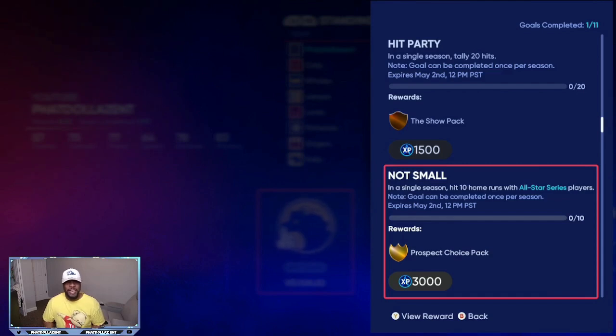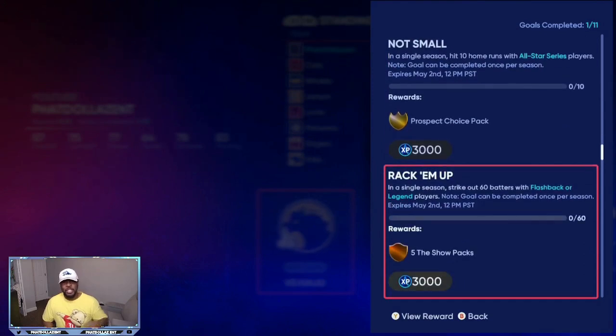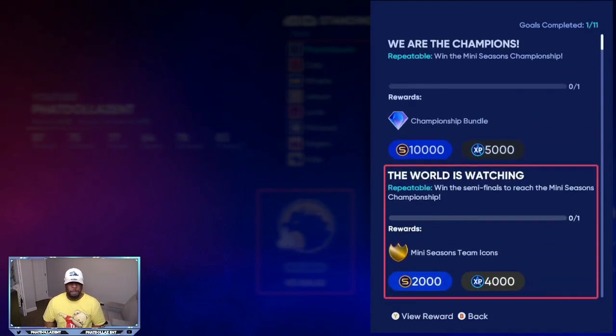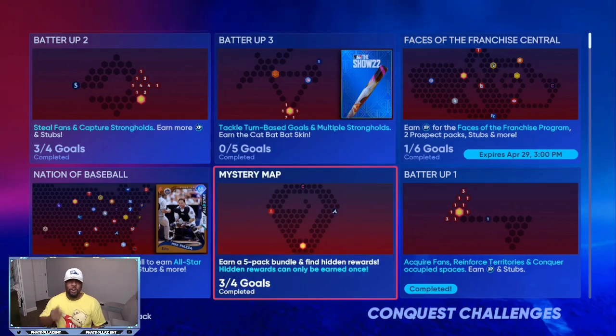These same prospect packs are going to be very important. Out of each prospect pack you can choose two cards, so if you have 10 to 12 of them — times two — that's 24 different cards going up to 8,000 to 10,000 stub value each. Do the math: you're going to be sitting on over 125,000 stubs just from this method by being patient. The best investment right now is getting these prospect packs and holding on to them. On top of that, striking out 60 batters is repeatable and gives you Show packs alongside the big bundle and the prospect packs.